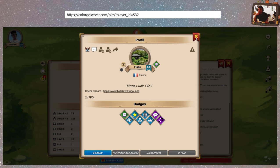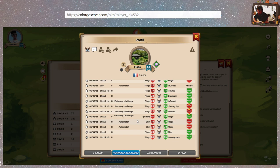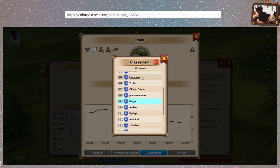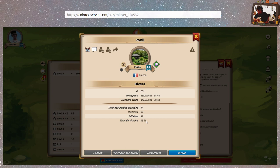Il y a l'historique de parties. C'est bien de le faire avec lui, il a vraiment plein de trucs. On peut juste cliquer pour se rendre sur la partie en question. Le classement, comment il évolue — ah, c'est le top 89. Voir les meilleurs joueurs. Il y a 1625 joueurs inscrits. C'est encore un serveur en lancement, c'est un bébé — un joli bébé. Un taux de victoire à 45%, ce qui est très bien.